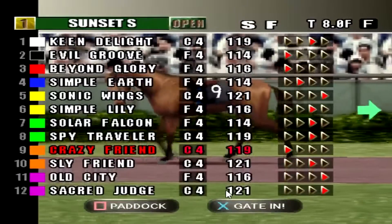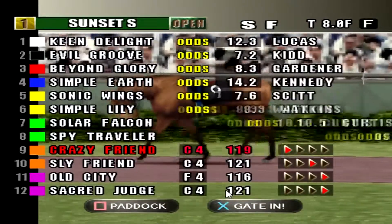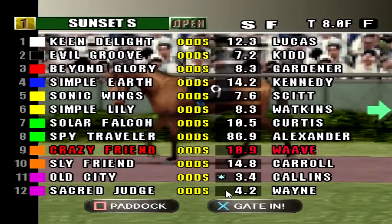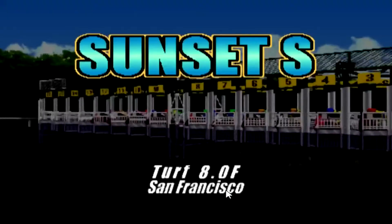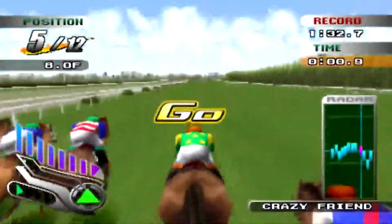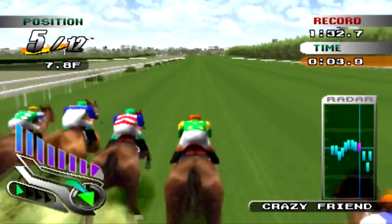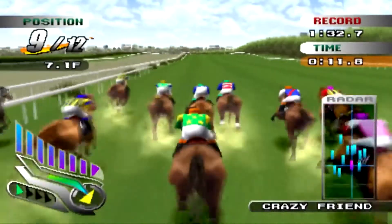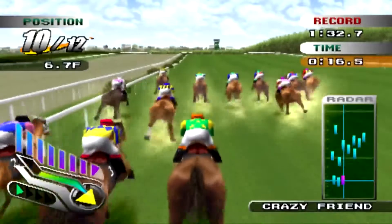I probably want to get another colt this year so I can have more to work with. Crazy Friend coming in at 10 to 9 - not bad. Old City is the 12-11 horse and the favorite today. We have a chance to place if we run this race right. Old City likes to be in the back of the pack, a trailer-stalker type. The color saturation in this game is so much better than most - everything just looks great.